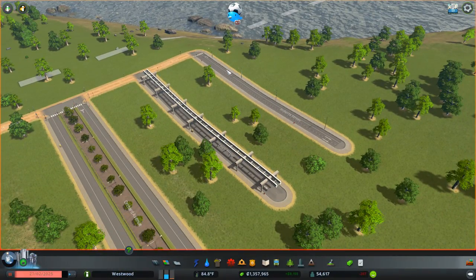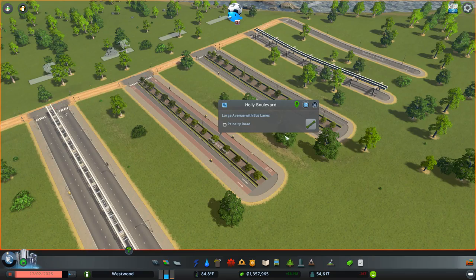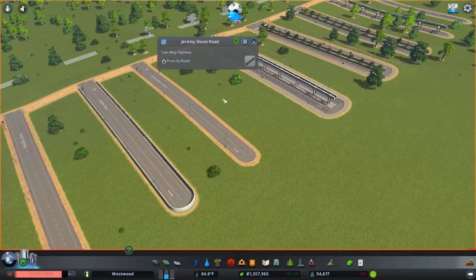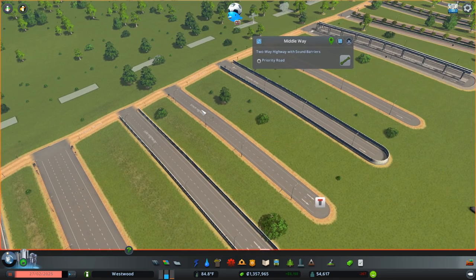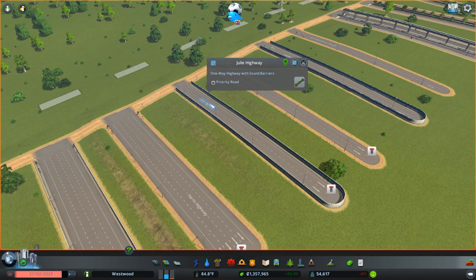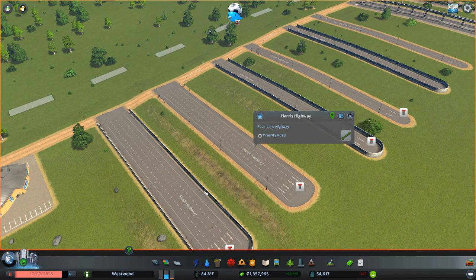There is also a whole load of new roads added too. From asymmetrical three-lane roads, we have monorail tracks on two-lane roads, large avenues with grass, large avenues with grass and bus lanes, monorail tracks on four-lane roads. We have two-way highways — so highway speeds on a two-way road — the same with sound barriers, a two-lane highway with and without sound barriers, and a four-lane highway also with sound barriers.